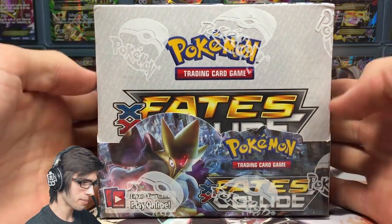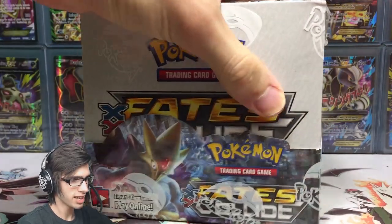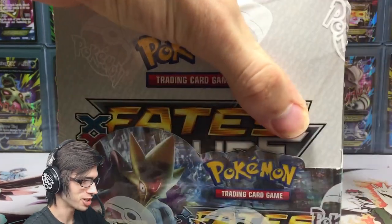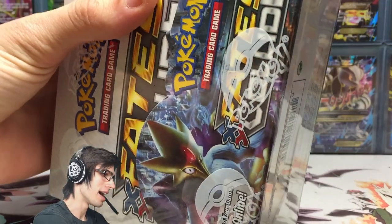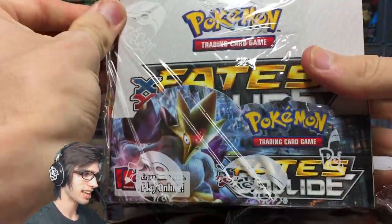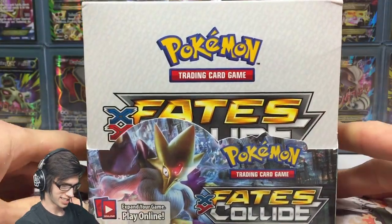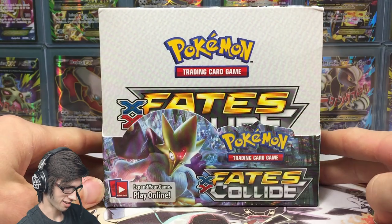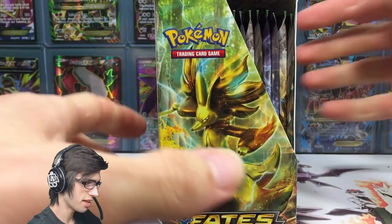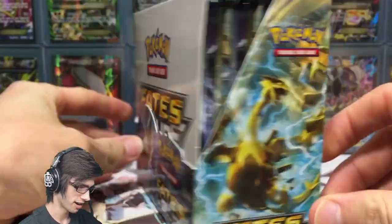It is time to crack the seal of goodness! Let's crack into the first box — this is amazing. I've been waiting forever for this set, like three months. It goes so quickly but at the same time it feels like it's been so long since the last set release. The seal has been busted — we got Delphox Break on the side, Zygarde on the top, Mega Alakazam on the front.